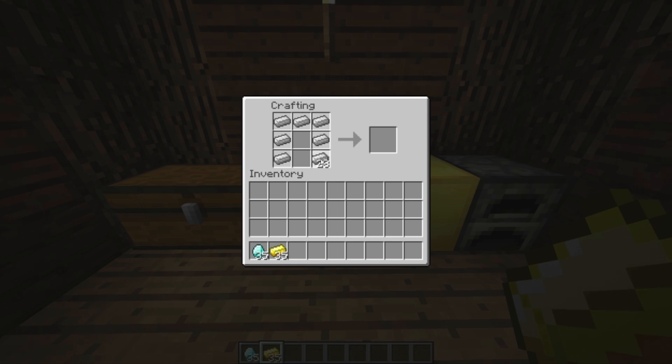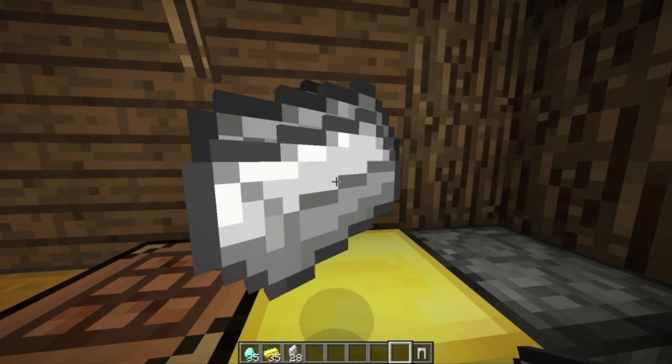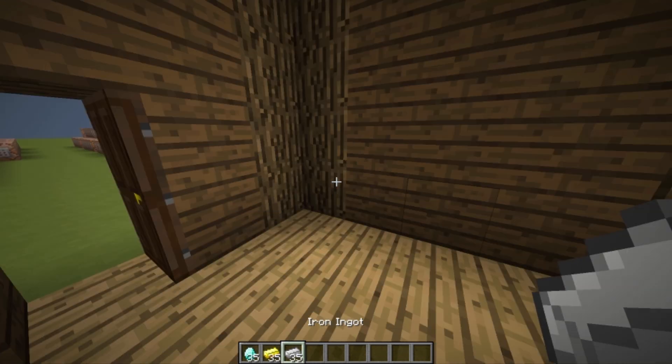I can craft whatever I want. Say I go like this and then I unknowingly shift-click it — now I have five iron leggings. Well, I can craft them all back into my iron ingots.